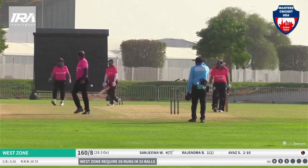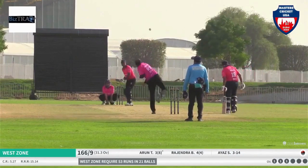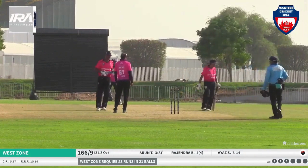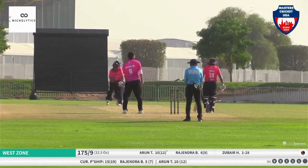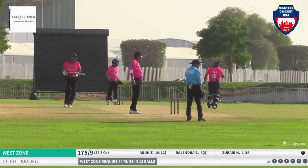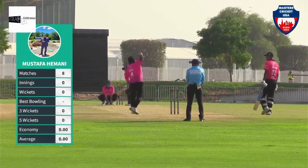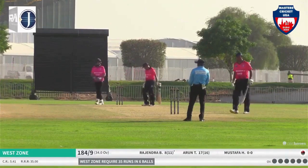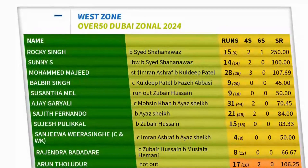Sanjeeva can't do much under pressure and just edges one to the keeper. Arun comes out. Ajay is trying to turn the ball way outside the leg stump, but Arun times it well. Can he be one big hope now? Last pair in, and Arun is trying to do as much as he can. In the air — this is what West Zone did not want. Arun was standing there like a rock trying to bring some sort of difference, but it was a tall ask for him as well.